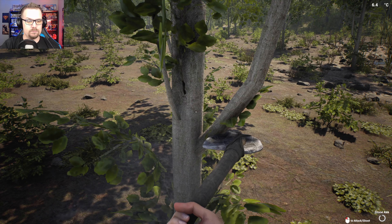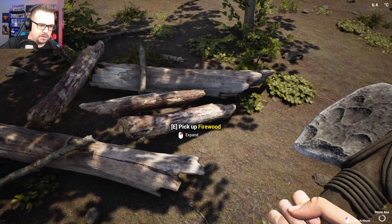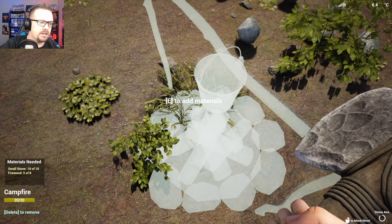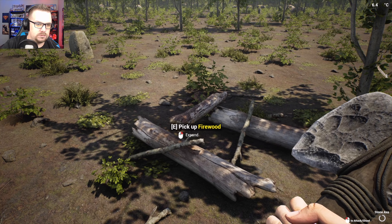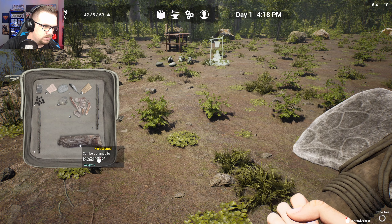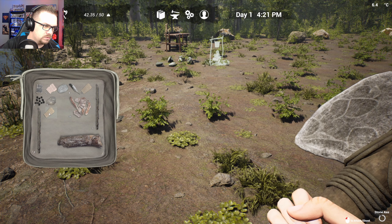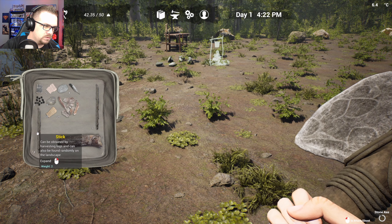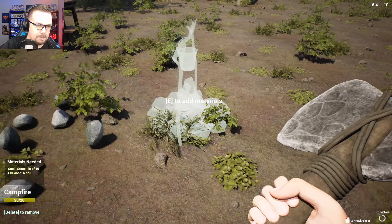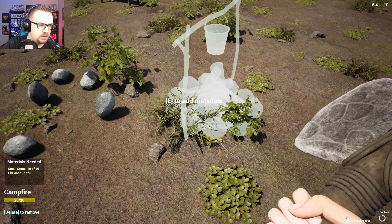I'm gonna put you on there because I'm gonna have to cut down another tree anyway. This firewood — okay, gonna cut down this bad boy. We're gonna harvest one of them, you pain in the ass. Give me a bigger inventory! Okay, what is making this more difficult? I need a chest. Okay, one more firewood.